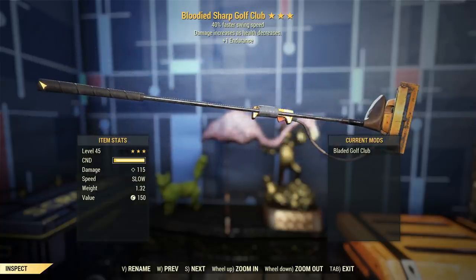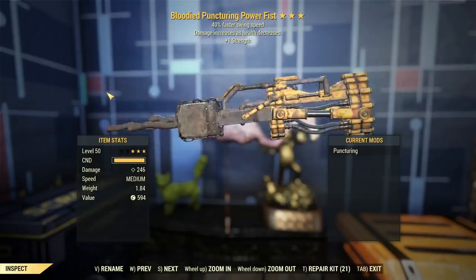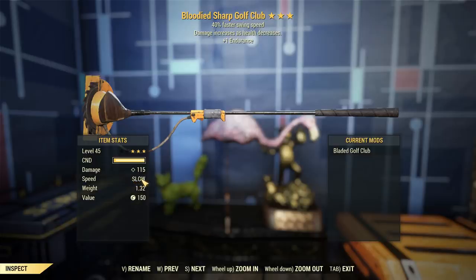So yeah, bloodied swing speed, high damage. But when we compare this to a power fist, the damage difference is quite apparent. We're off to a slow start here.